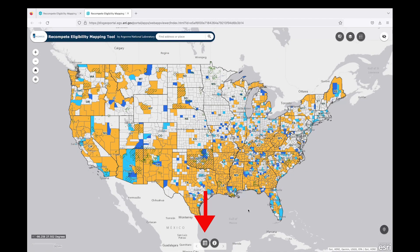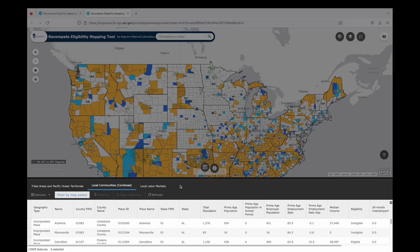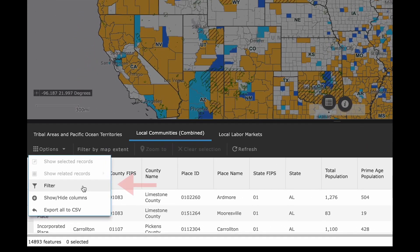To find out more information on a community, you can also click on the attribute table button to open a table that lets you see the data from the pop-up boxes. The attribute table is automatically filtered to what is shown on the map, but that filter can be removed to access all of the data in the map. You can add filters and hide or show columns. For instance, if you wanted the data for eligible areas in Texas, you could filter by state and then eligibility status. You can export this data to a CSV file by clicking on the Options tab and selecting Export All to CSV.